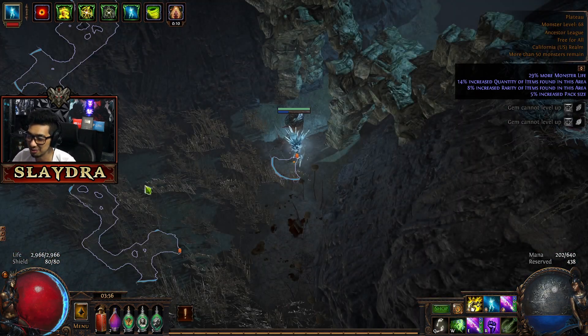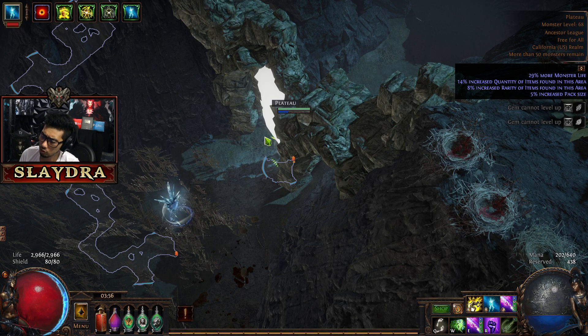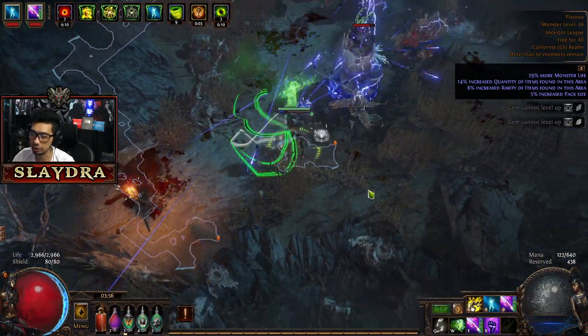Now we're going to go to the Arena here. How it works is you just kill a bunch of monsters. If you play Diablo, think of it kind of like a greater rift, but you don't have to fill it up — you can just go straight to the boss and kill the boss, and that's going to give you your Atlas passive point.